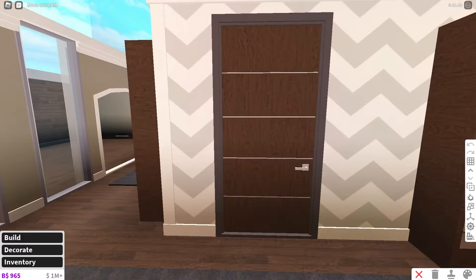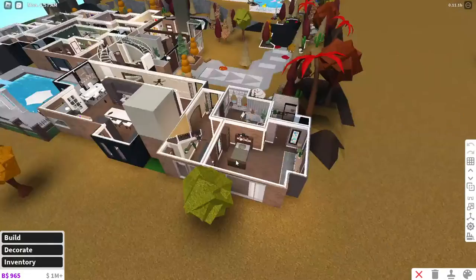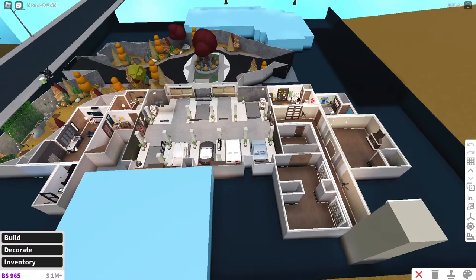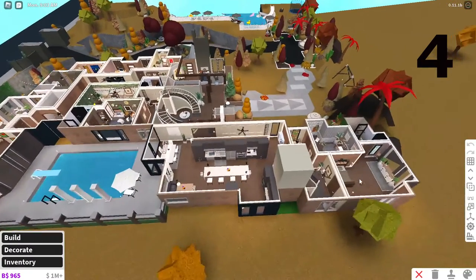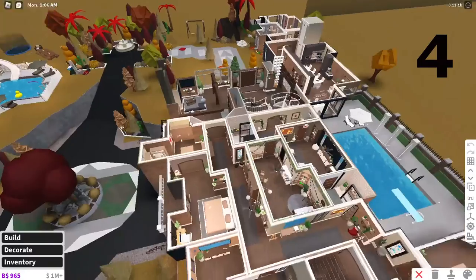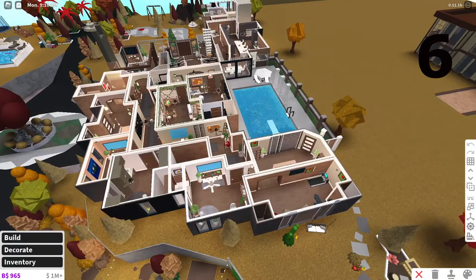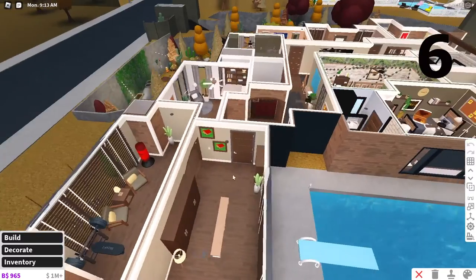Now we're going to go upstairs and show some other rooms that need to be done. We are going to be redoing this room right here. Out of all the rooms that need to be redecorated, we have one, two, three, four rooms. We've almost finished all the downstairs. We have a fifth room, a sixth room, and I'm also contemplating whether I want to redecorate the gymnasium and locker area, but that's for later.